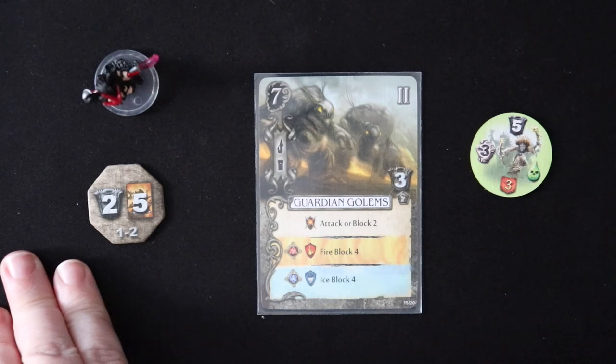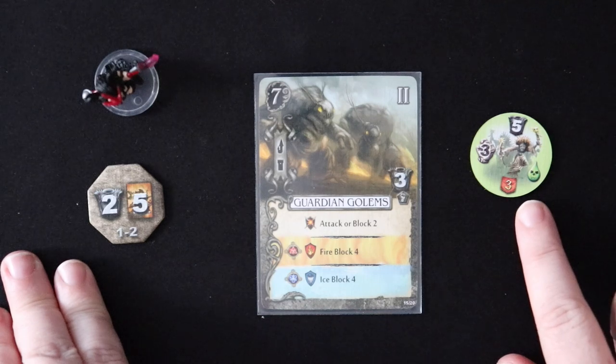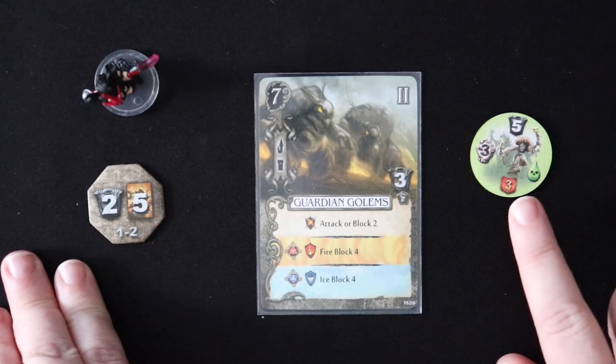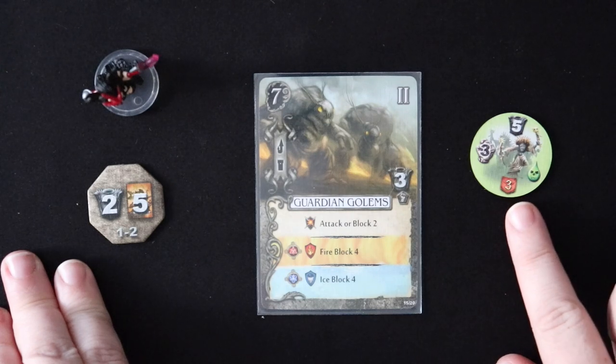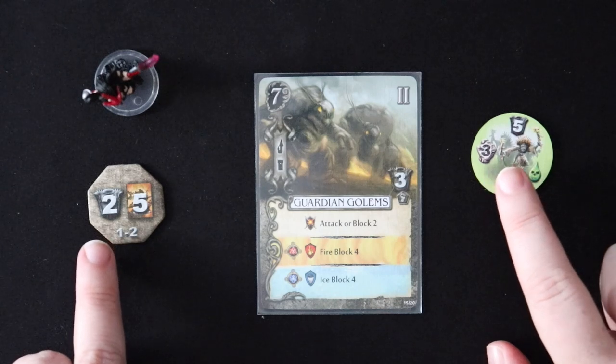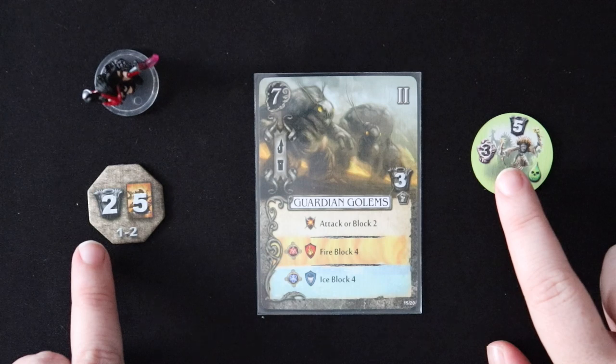And you do this for every wound that you take. So if Arathia were to absorb all three of this damage from these hags, she would take one wound to her hand and one to her discard pile. Then three minus two is one, so she would take another wound to her hand and another wound to her discard pile, which would come back to haunt us later.